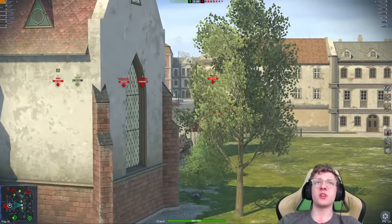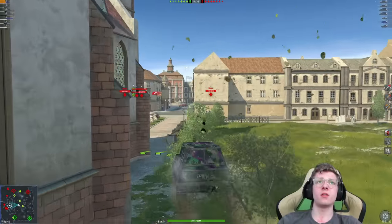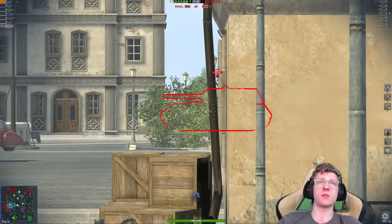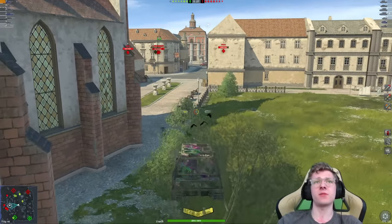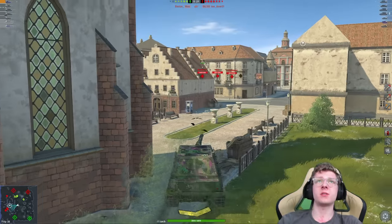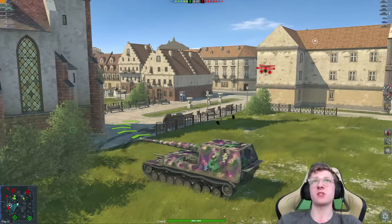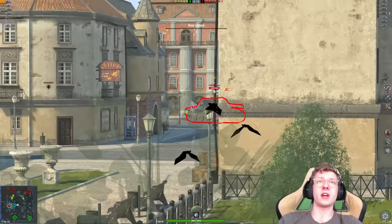Let's move up — maybe we can get a shell into the STB if he tries crossing here. We also have the Mouse right in the open, so let's aim on that Mouse and get our first pen of the game for 550 damage. Not too bad. We're not even spotted from that because of the angle we shot him at. Our 263 is dead now, not surprising either. So we've lost two tanks; they've lost zero — and basically zero hit points in that entire debacle.